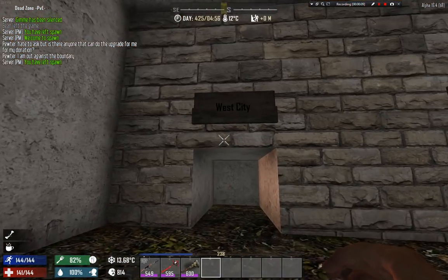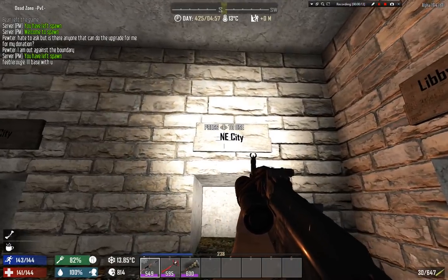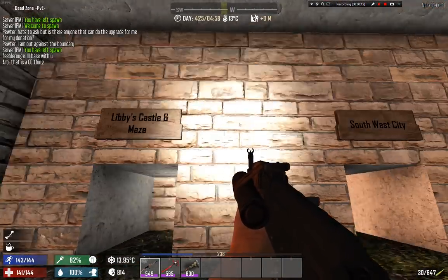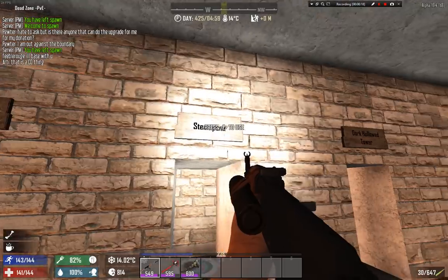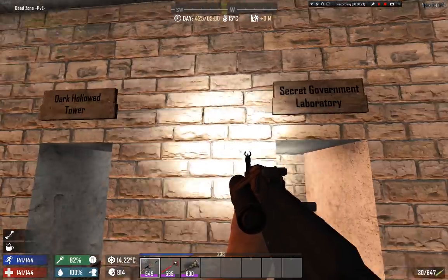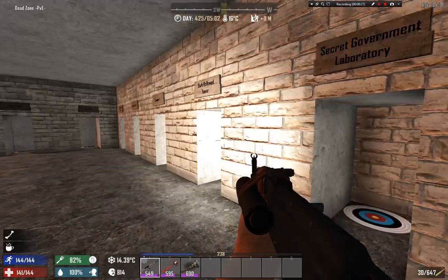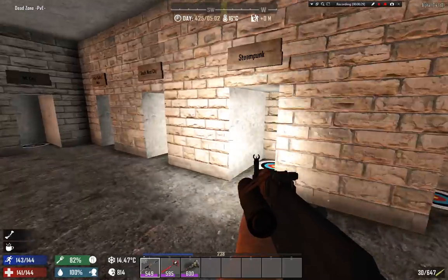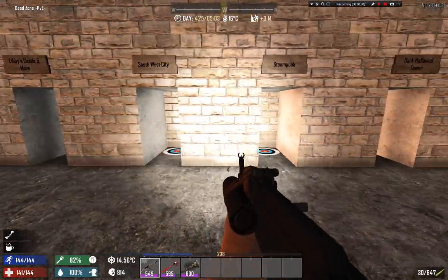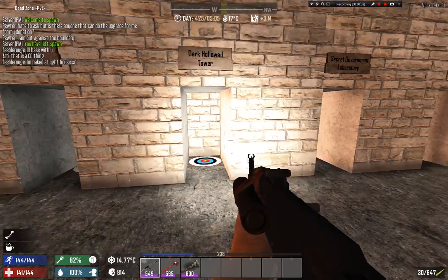So we have West City, Northeast City, Libby's Castle and Maze, Southwest City, Steampunk, Dark Hall Tower, and Secret Government Laboratory. All of those are kind of mini dungeons with zombies, and there are loot containers there so you can get loot and XP from them.